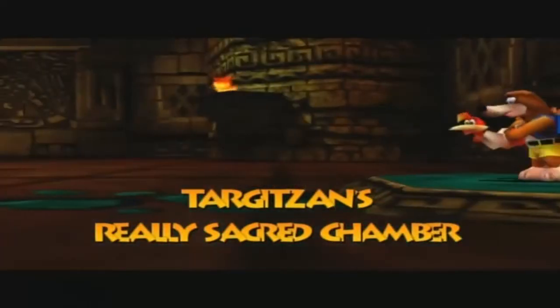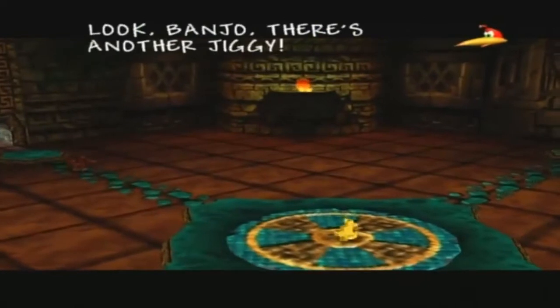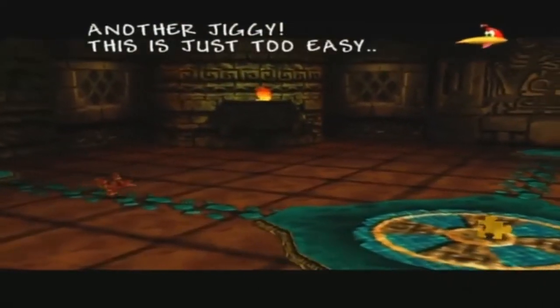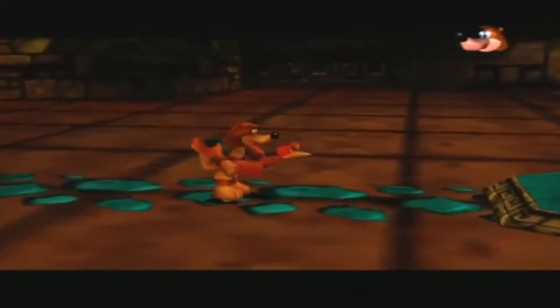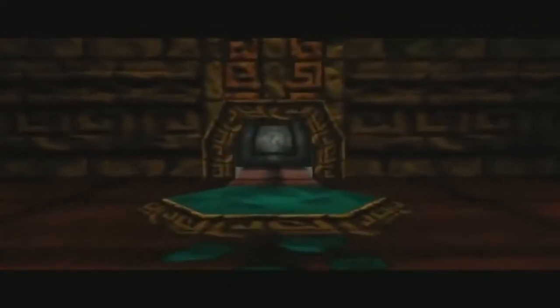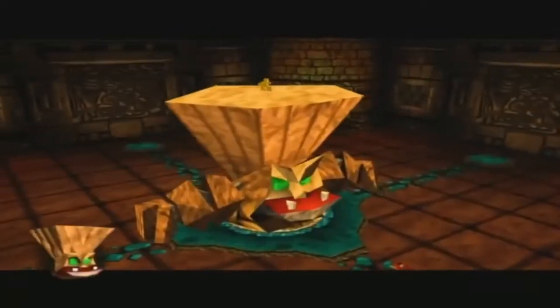Here in the really sacred chamber. 'Look Banjo, there's another Jiggy. This is just too easy.' Yup, we'll have the game finished in no time. Way to break the fourth wall, Banjo and Kazooie. And as you two said that, you may have spoken too soon.